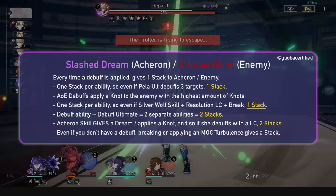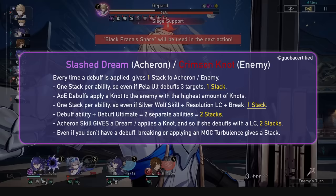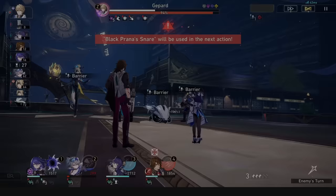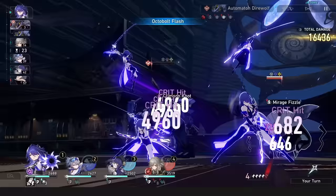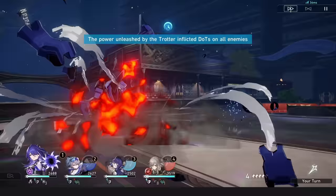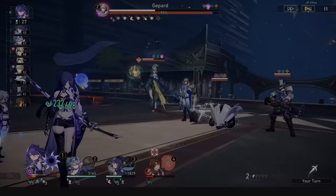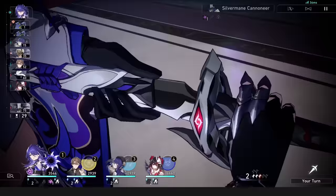This does mean though, if you attack with a debuff and then ult with another debuff, you will gain 2 stacks. If an enemy dies with knots on them, it just gets applied to the enemy with the next highest amount of knots. If you clear a wave, all knots will transfer over to the next stage, as will your Slashed Dreams, letting you ult instantly. Also, this talent buffs the ultimate, but we will cover all ult-based things together in the ult section.